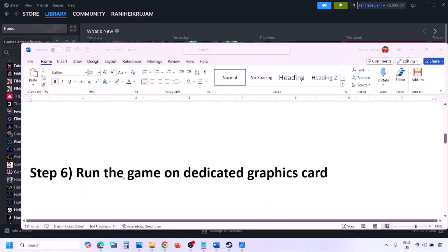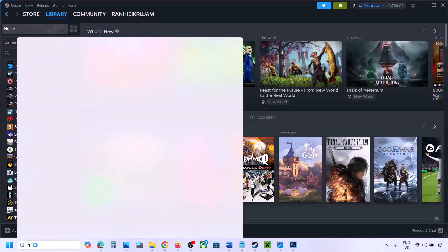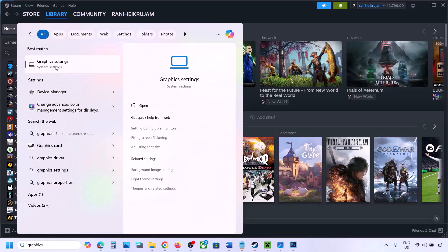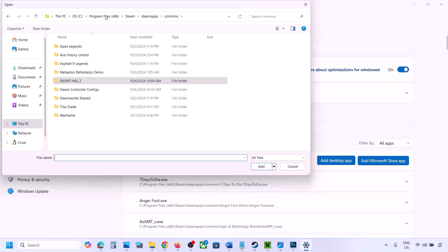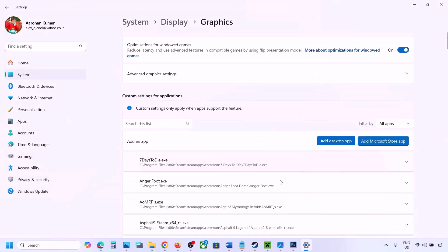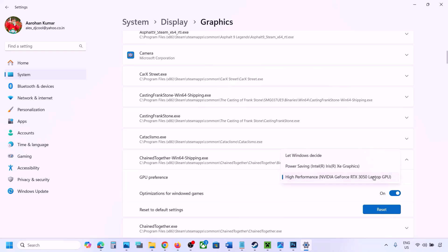The next step is to run the game on the dedicated graphics card. Type 'graphics settings' in the Windows search box, go to Graphics Settings, click Add Desktop App, navigate to the game installation folder, select the game exe file. Once added, find the game in the list, click the drop-down arrow, select High Performance and your dedicated graphics card, then launch the game and check.